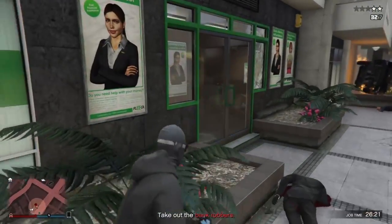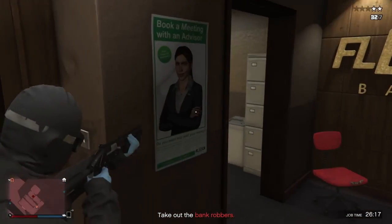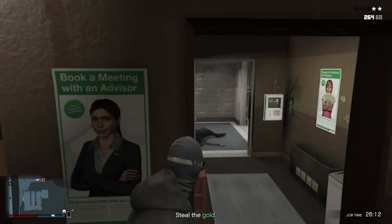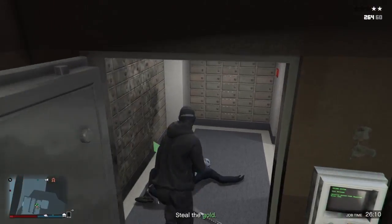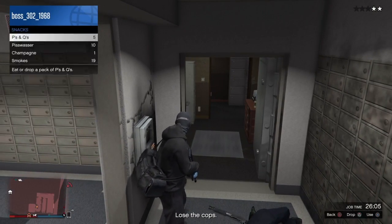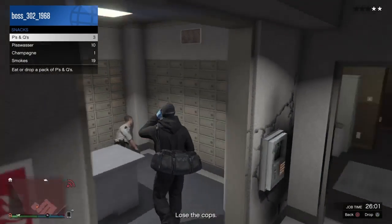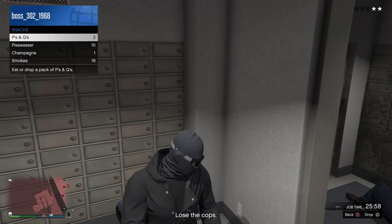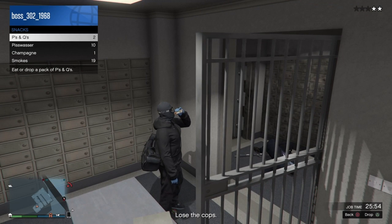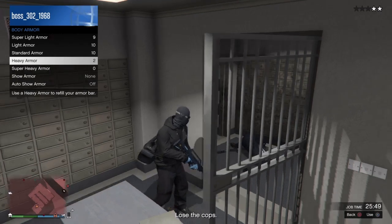When you go in here, go inside and take a right. Watch out for this guard. Once you've dealt with that, all you want to do is take his bag. We're going to go ahead and eat some snacks before we go outside, so go ahead and do that. Put some body armor on too if you need it. Now once you've done that, let's go ahead and fight your way out of here.